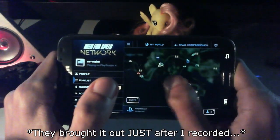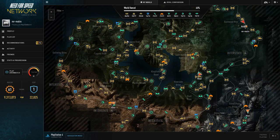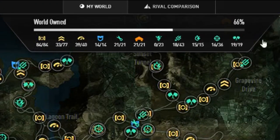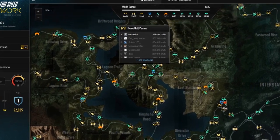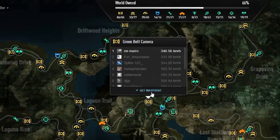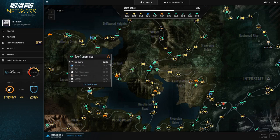You can go to network.needforspeed.com and that will bring up the website. What you've got here is pretty much a map — the home screen for the Need for Speed Rivals network page. You can get all your stats and general information here. If you wanted to, you could zoom in on an event and click it, and you can even set a waypoint to it. This is useful if you and a friend are playing — your friend could direct you where to go from a tablet.